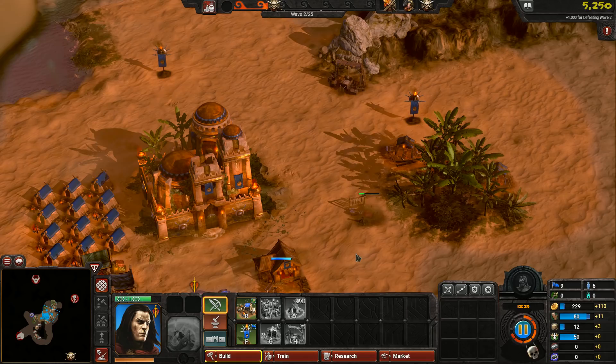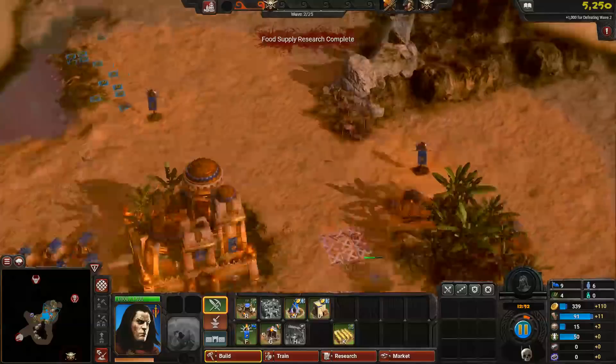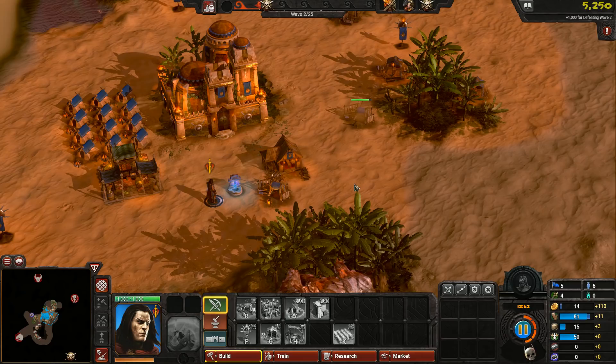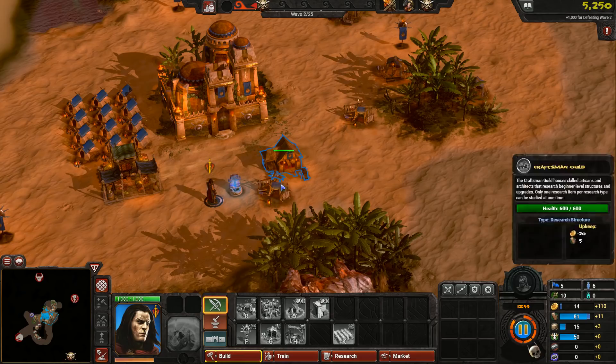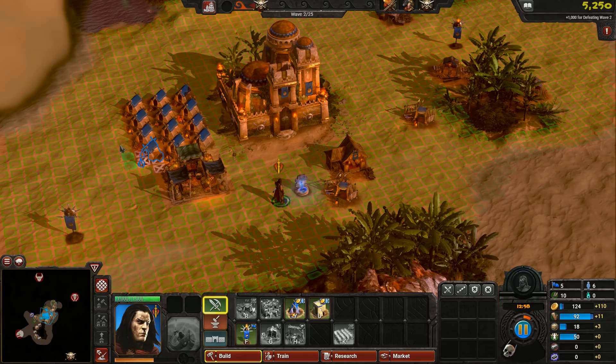Now the game itself is very similar to They Are Billions — there is no other way of putting it. It is just a carbon copy with a Conan skin on it. There are obviously differences but the actual core gameplay is pretty much exactly the same. You have to build up a settlement and then waves of enemies will attack. The waves are a bit different to how They Are Billions plays, but it's relentless in Conan. I would say that Conan is way more brutal than They Are Billions, and They Are Billions is already a brutal game.